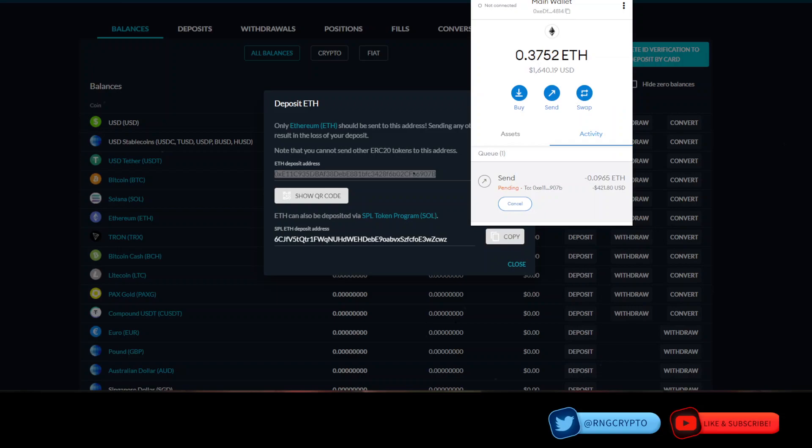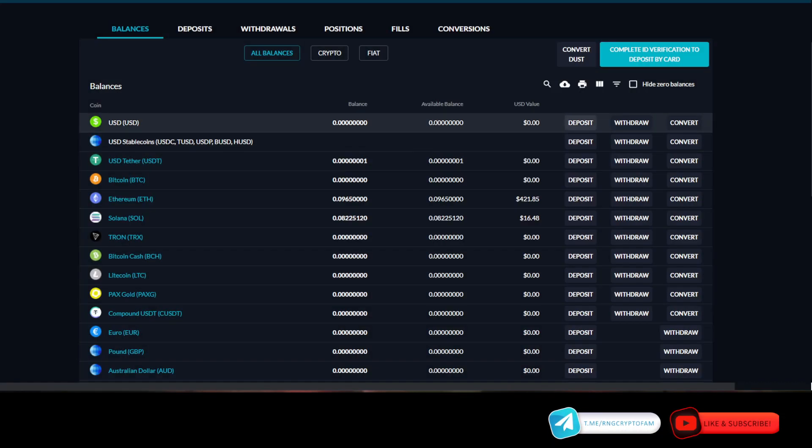Going with 0.0965 — hit next. And look at this: $18 in transaction fees, that's ridiculous. Alright, so it's pending — I'm going to pause. And the money has finally arrived in my FTX wallet.